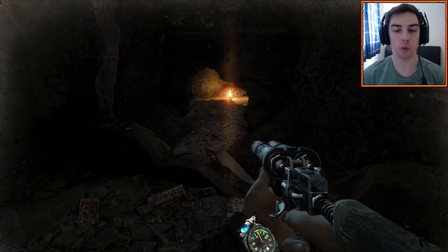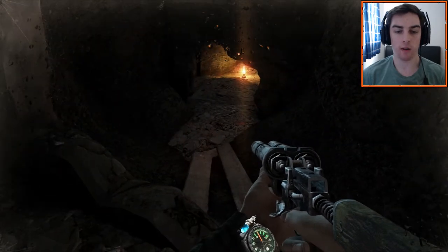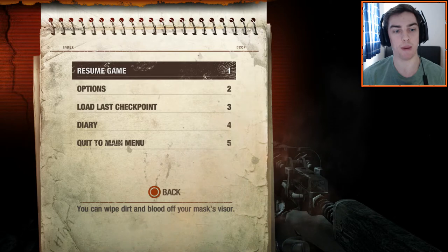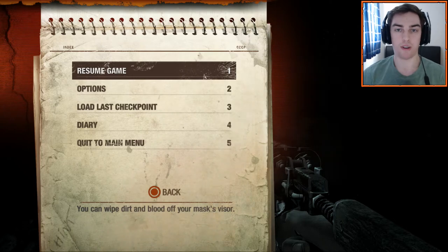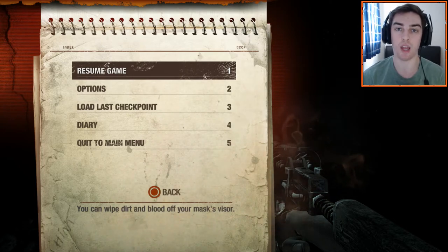Hey everyone, welcome back to Metro 2033 Redux on PS4. In the last part, we kind of got split with the guy we were escorting called Bourbon. I'm going to pause it because I'm running out of gas mask time. We're trying to make our way back to find him. He told us a little bit about where we're meant to meet him - there's a back door into a building over the water. We're past the water now, just trying to find out where that building is. I can hear gunshots every now and again so he's in the general area.